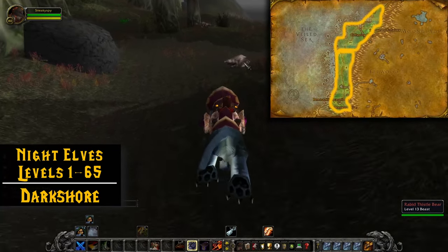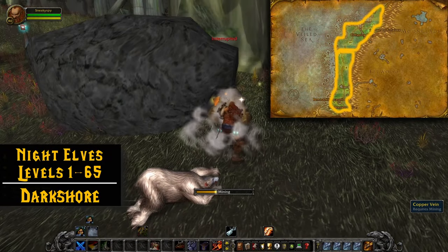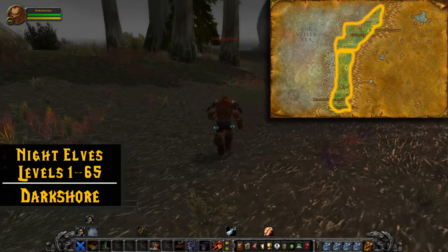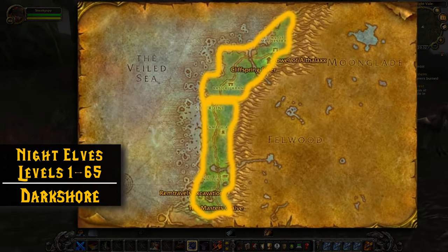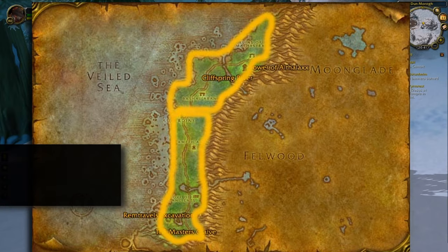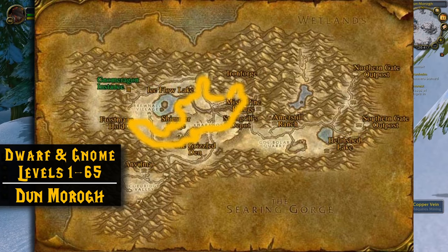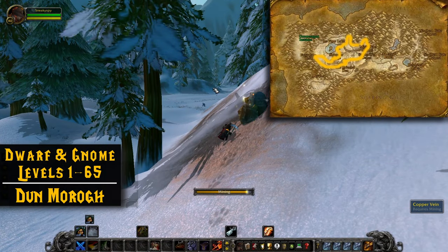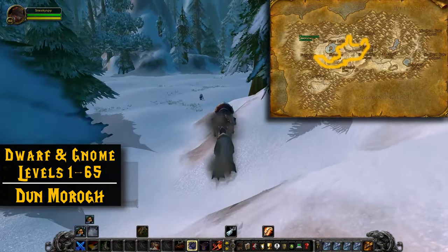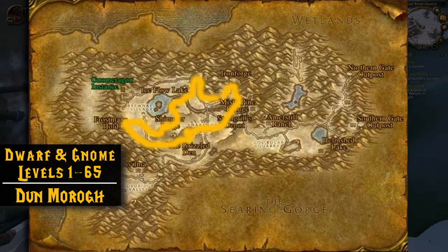With Darnassus being kind of funky for Night Elves, I like to just head to Darkshore. In Darkshore you can mine the outer edge of the zone — it's a really big zone, so you can break it in half and do a big circle around the top or bottom depending on where you're leveling. Dwarves and Gnomes came out with a really good mining spot: Dun Morogh is just a great place to mine. It's covered in mountains and you can pretty much mine anywhere there's a mountain edge or a cave, which is pretty much the entire zone. This is my preferred route, but you can really blaze your own trail here.